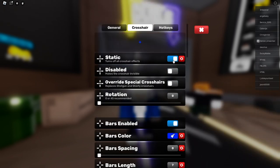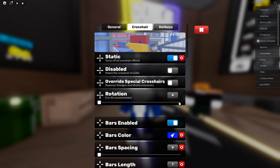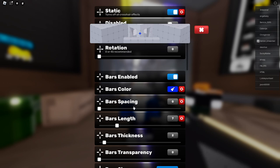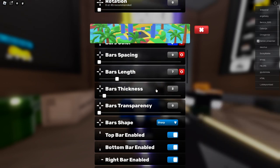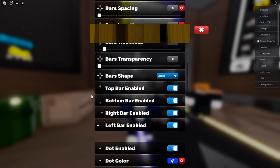Now crosshair — you want to keep static on, and just disable all of these. Bars enabled. Don't worry about the color, you can change that — it's optional. Bars spacing: 0. Bars length: 7. Bars thickness: 2. Bar transparency: 0. Bars shape: sharp. Enable all of these, you need them.